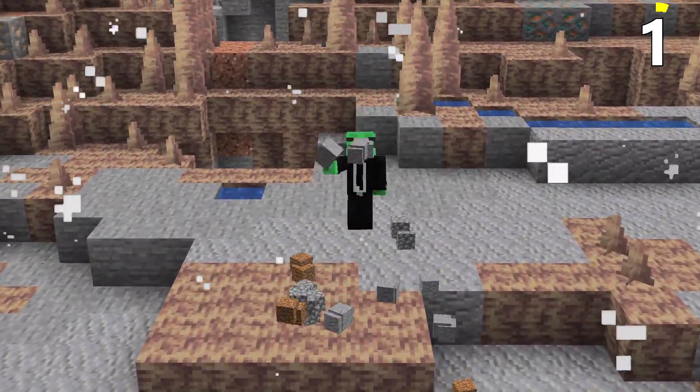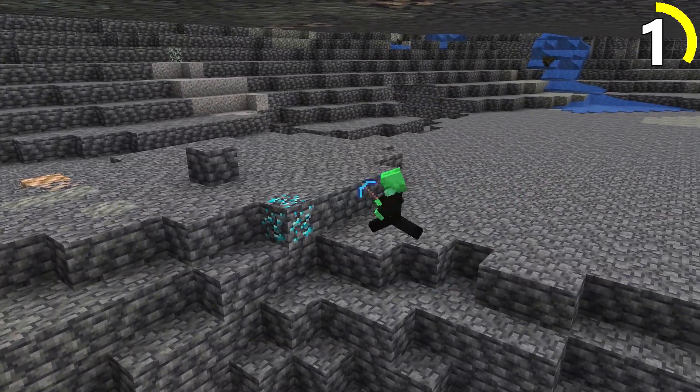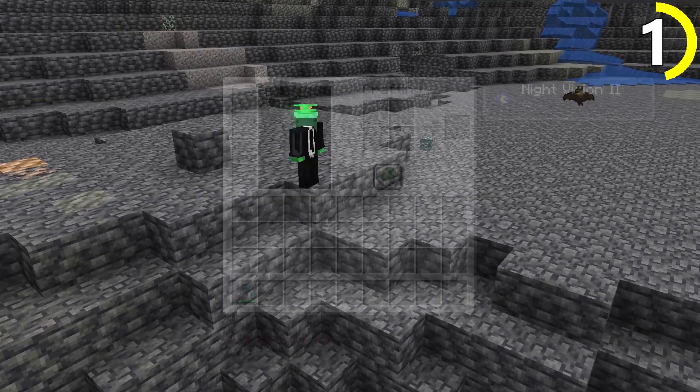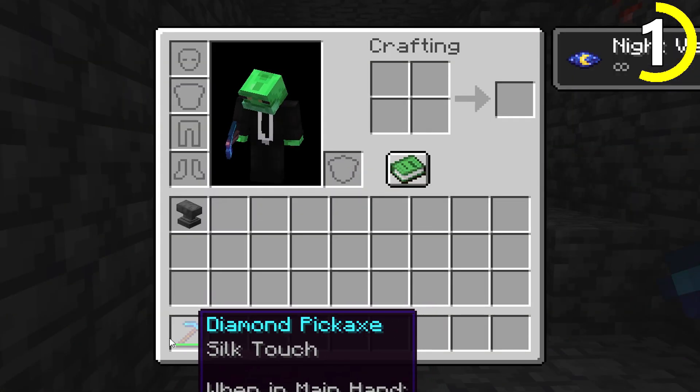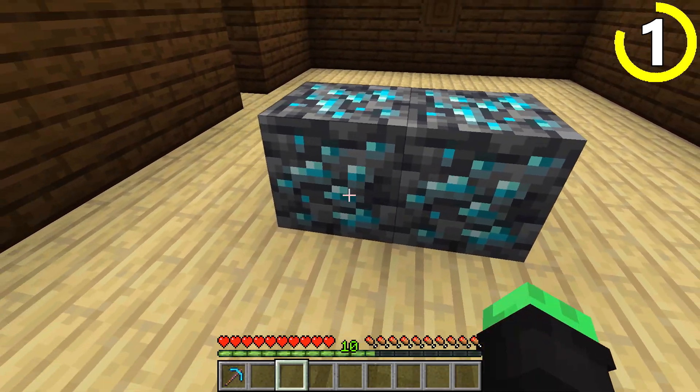One thing that is keeping you broke is the way you manage your inventory when caving and mining. Instead of using the fortune pickaxe and holding all that extra ore, why not use a silk touch pickaxe to gather all the blocks, and once you're in the safety of your home you can reap the rewards of your exploits.